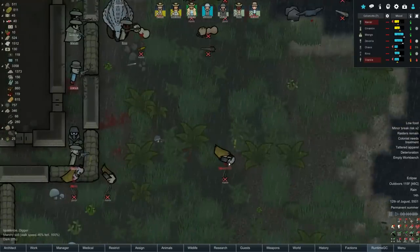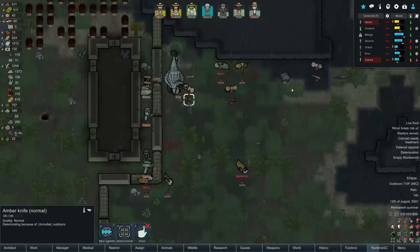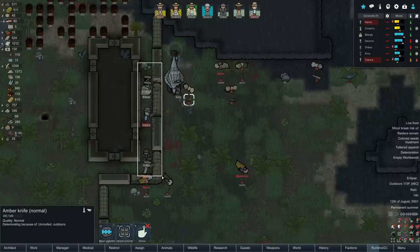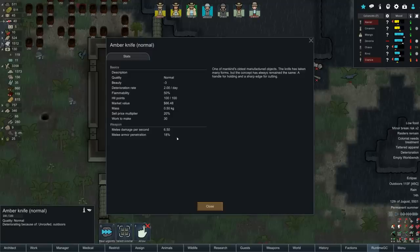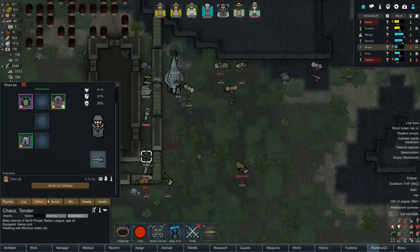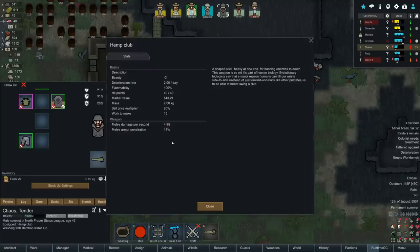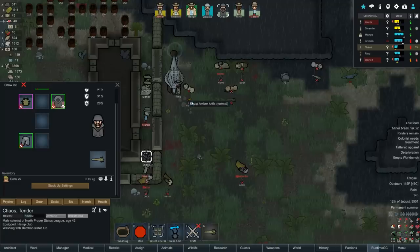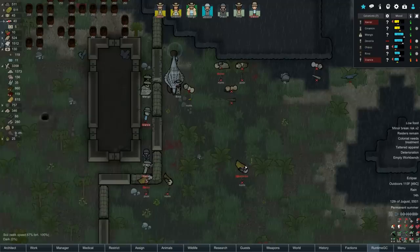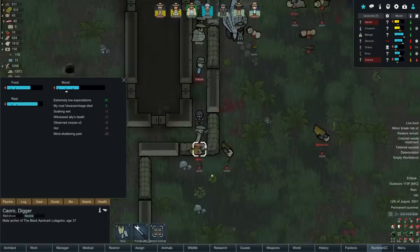We're pretty much done here. Don't kill the komodo, guys - it's unnecessary. Let's check out this amber knife: damage 6.5 and melee pen 15. That is way better than the club I had given Chaos, which is only 5 and 14. So we're going to have him equip that amber knife - that's a beautiful upgrade.